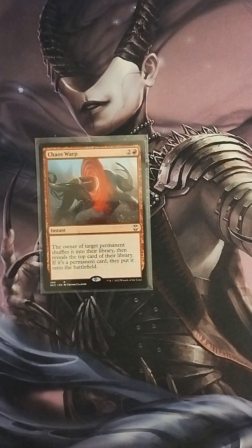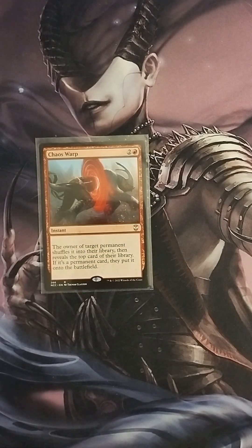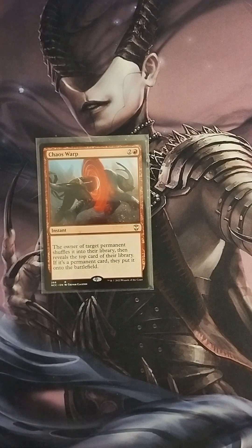Next we have Chaos Warp — two colorless, one red instant: the owner of target permanent shuffles it into their library, then reveals the top card of their library — if it's a permanent card, they put it onto the battlefield. This could be a hit-or-miss type of card, because if you target an opponent, they may flip over something even better than what you got rid of. You have to be careful using it, though I've also used it against my own cards and had it pay off pretty well.